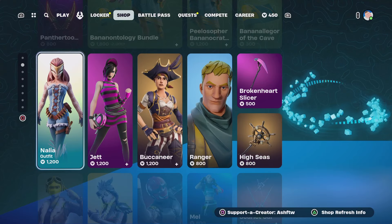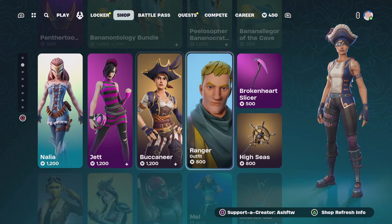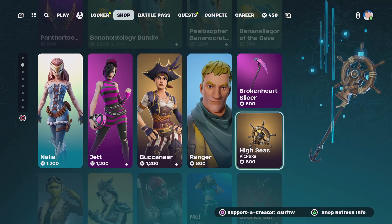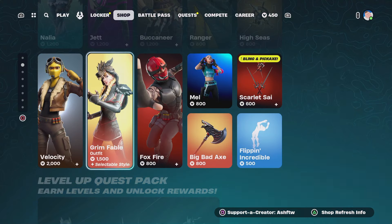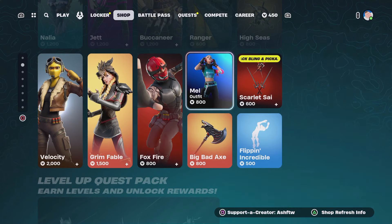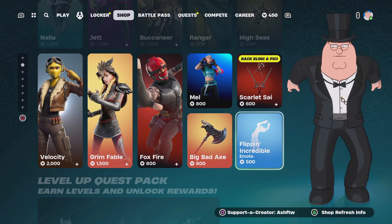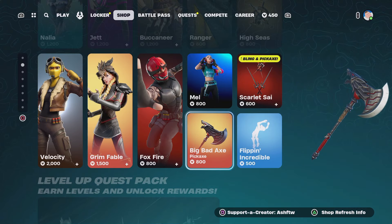We've got Nahlia, we've got Jet there as well, Buchanir, Ranger. Broken Heart Slicer and High Seas as well. Then we've got Velocity in the store — great skin. We've got Grim Fable, Foxfire, Mel, Scarlet Scy. Flipping Incredible and Big Bad Axe there as well. I like the Flipping Incredible.